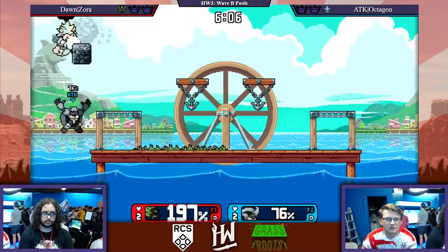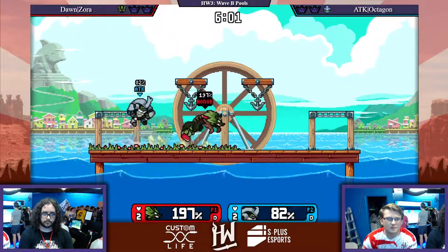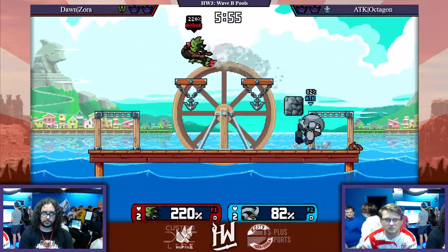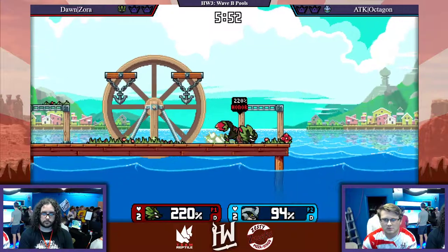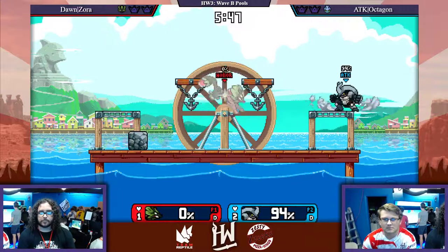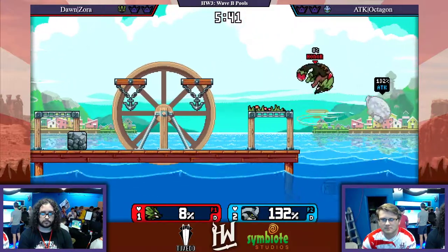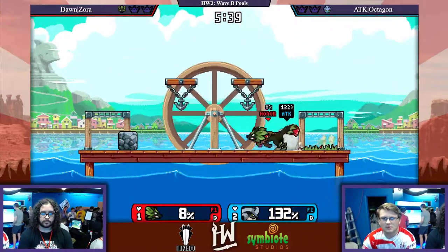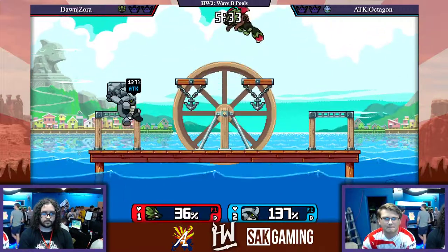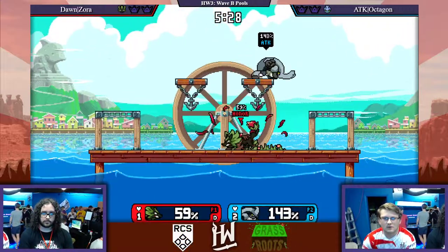Keeping the air dodge, using it to mix up his recovery - that's smart for Zora. Octagon playing really well with these rock throws. He's got the angles now. There's only so many angles Sylvanas can go at this point - either straight or in an arc. That's perfect for Octagon, because he's got the neutral rock throw which does a little arc and is slow, and the fast one which goes straight ahead. He's able to sneak through that pillar - using the below hitbox on the down-beat. This rock play is super good from Octagon right now.